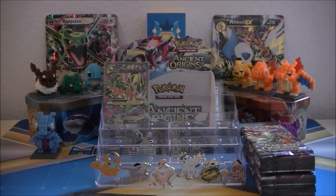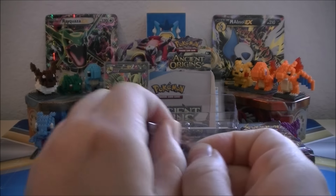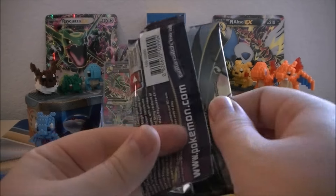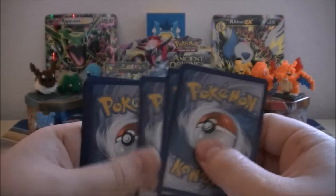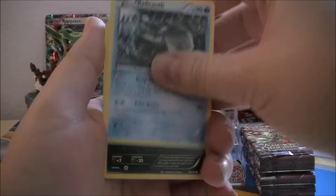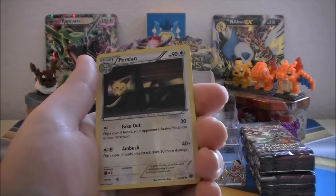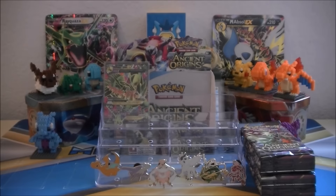Let's see if our luck will continue with a Hoopa pack art. We got Relicanth, Inkay, Combee, Oddish, Eevee, Lucky Helmet, Vespiquin, Flash Energy. Our Reverse is a Persian, and our Rare of the pack is a Golurk Ancient Trait non-Holo Rare.